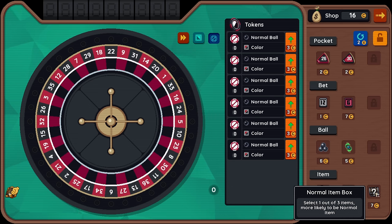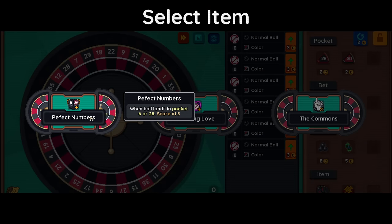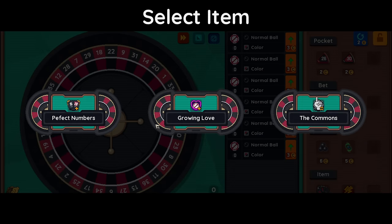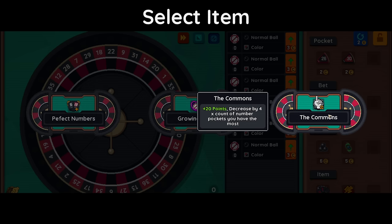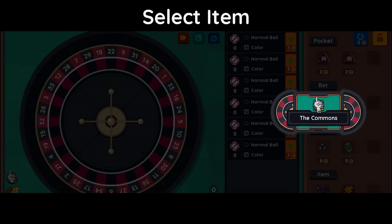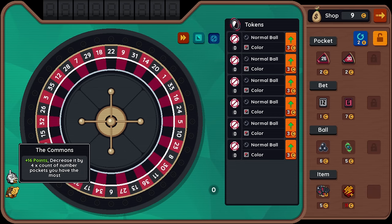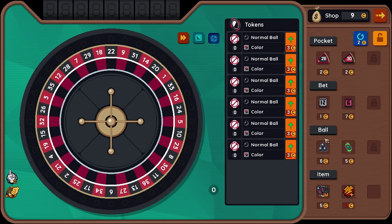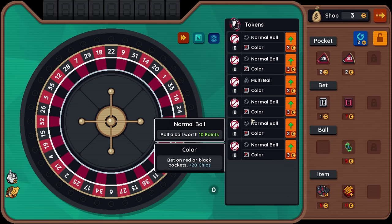Let's take a normal item box. Select item. When the ball lands in 6 or 28, get 1.5x score — 1x increased by 0.1x when the heart ball ability is activated. Plus 20 points decreased by four times the number of pockets you have the most of. So we have the most of one of anything, so that is plus 16 points to us. I like that. And give me a multi-ball on one of those.